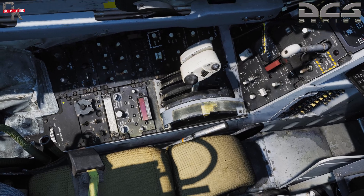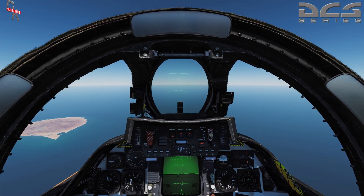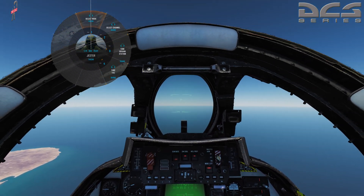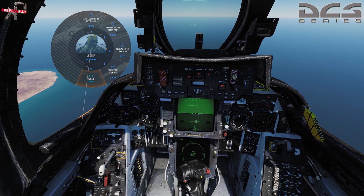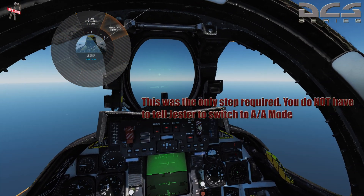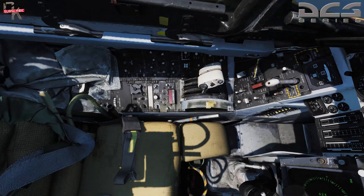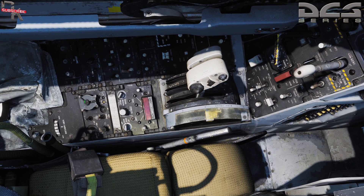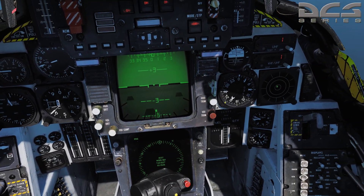You can always have multiple TACANs ready to roll at a moment's notice. For example, if we want Jester to tune to the tanker — let's have him do that real quick. We'll tell him to go into air-to-air mode, then select a channel and tune TACAN to have him find the tanker. Now let's set ours to the Stennis: seven, four — X-ray. Kick that back over to Pilot, and we're back on the Stennis.